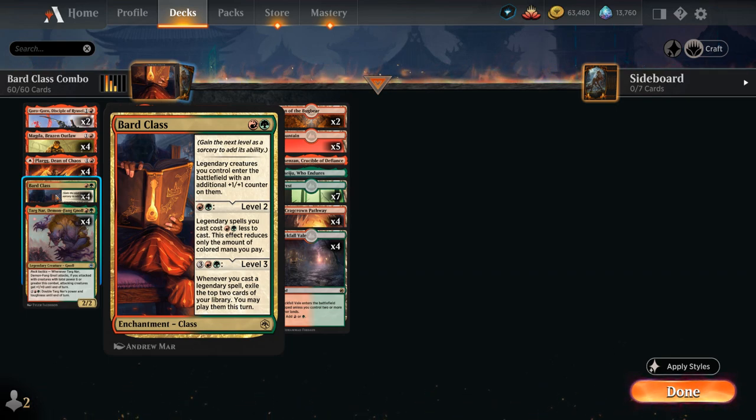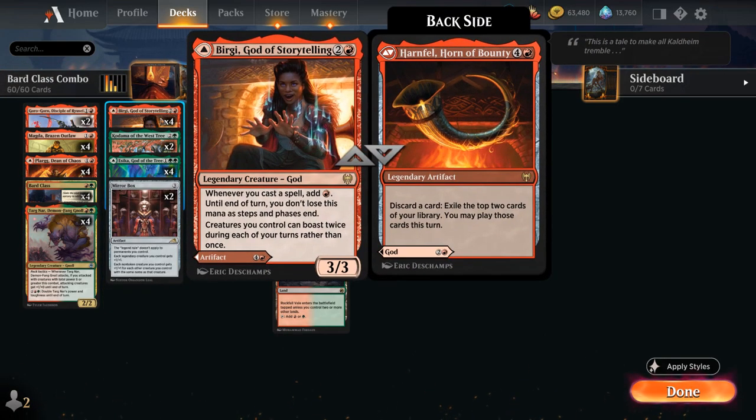In combination with the cost reduction from level 2, we can quickly start casting a ton of legendary spells in the same turn, especially combined with Burgi, God of Storytelling — the 3-mana 3/3 legendary creature God. Whenever we cast a spell we add a red mana, and until end of turn we don't lose this mana as steps and phases end. We can also play Burgi as the Horn of Bounty, a 5-mana legendary artifact that lets us discard a card to exile the top 2 cards of our library to play until end of turn. The Horn of Bounty gives flexibility if we need an extra card draw engine, but Burgi adding red mana is what allows us to potentially combo off in one big turn.